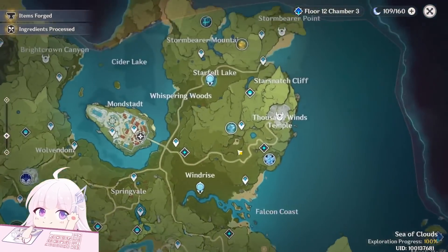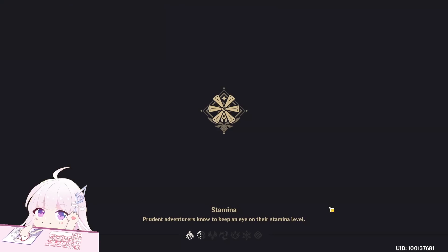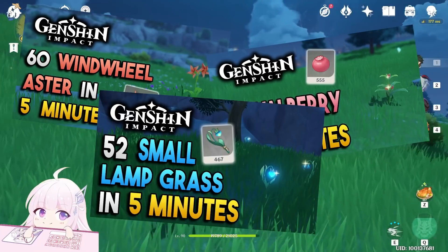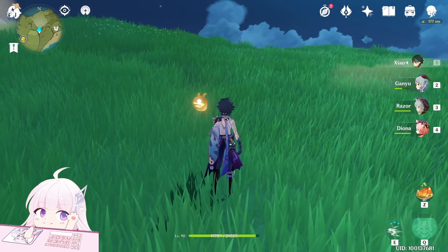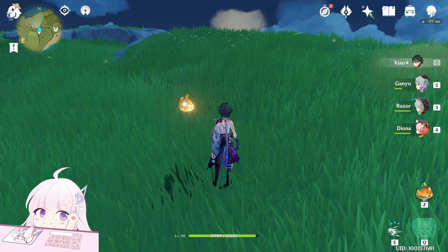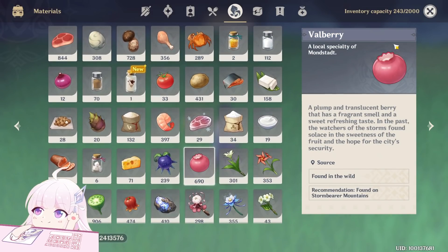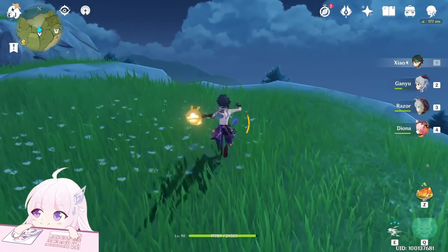Let's start from the first one. As I said before, you can just collect any type of collectables to get the item. I already made many videos about collectables — I will put the playlist in the pinned comment and in the description so you can check there. As an example I will use the Valberry, because Valberries are really easy to collect. There are many plants and every plant can give you four of them.